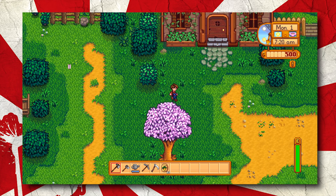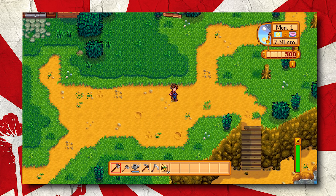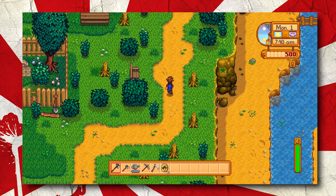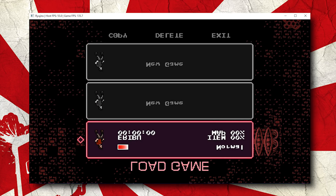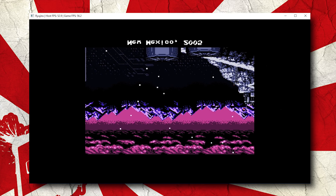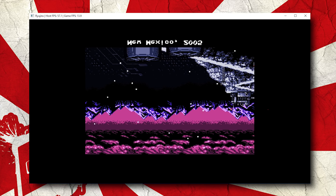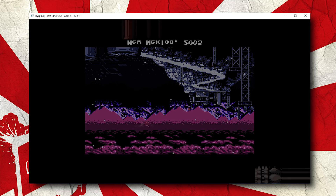We have also seen several new titles boot in Ryujinx, as well as all of these previously mentioned fixes and improvements. The first of these titles is a game called Axiom Verge. While it does suffer from the same issues as Stardew Valley, it is not fixed by running it in full screen or docked mode. While this game does boot and successfully go in-game, it is not what I would consider playable due to some fairly severe render and scaling issues with the graphics.